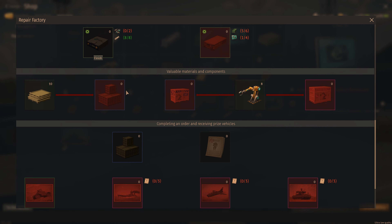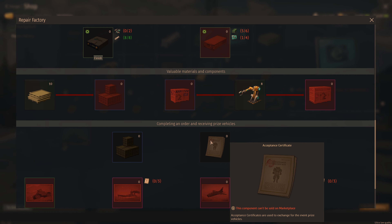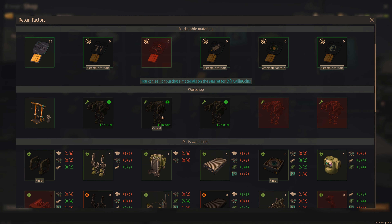Once you've got five of the mechs and put them inside this, you can exchange it for a token or a certification. All in all it should take about six days — from what I can tell you can do about 2.9 of these exosuits a day.